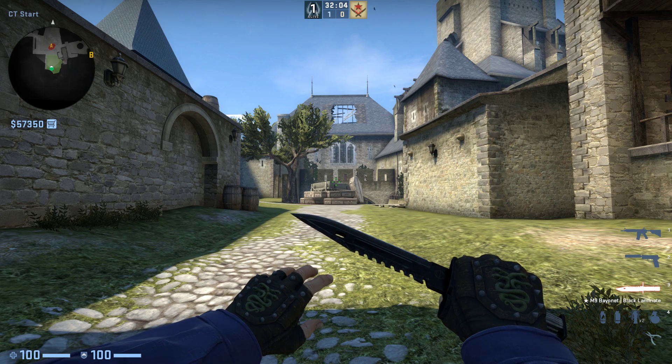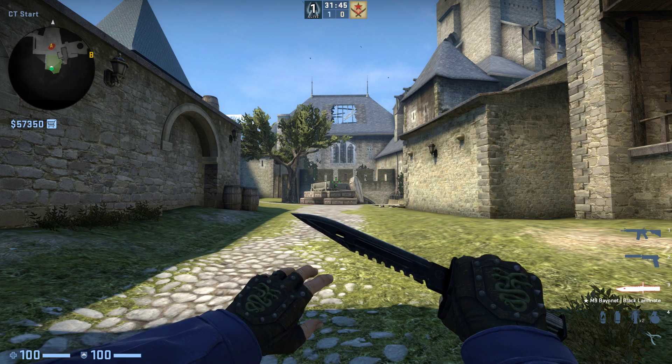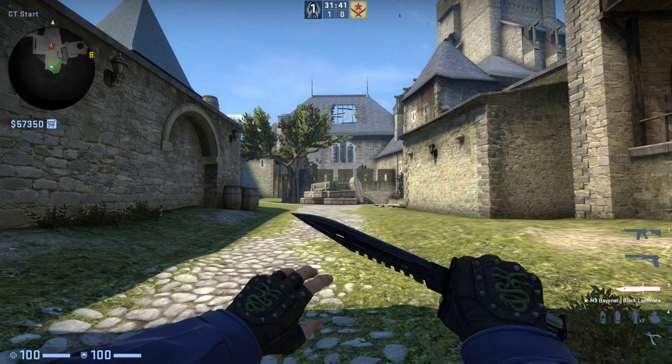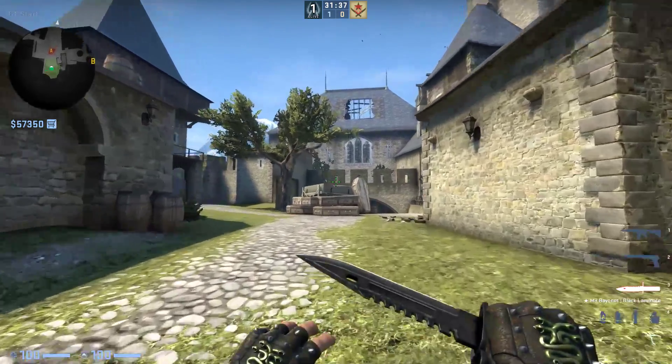I'm going to talk about this as if you guys haven't seen the new cobblestone — maybe you're taking a break from CS and this is the first time seeing it. Going through all the changes, what I personally think about them, and whether I think this map will be competitively viable. I'm always super interested to see what your thoughts are, so comment below. Let me know what you think about the new cobblestone — maybe you think it'll be in the map pool shortly, or maybe there are things that need work. Let me know below, but let's jump on board.